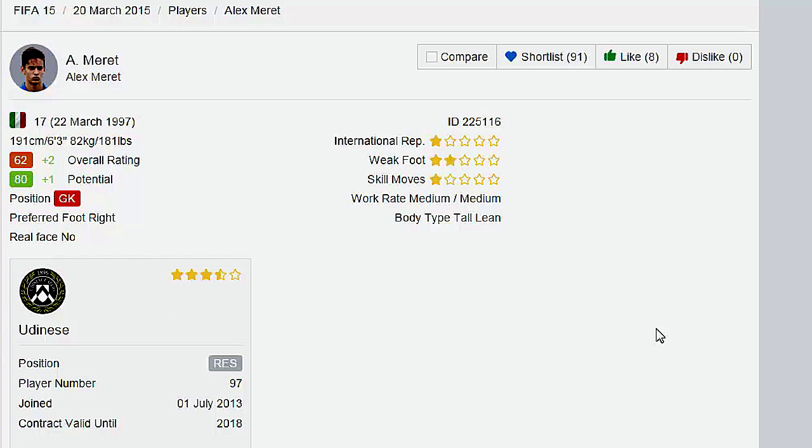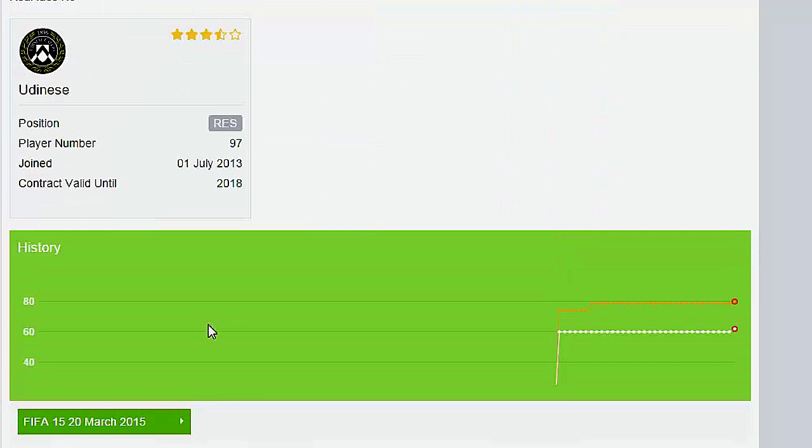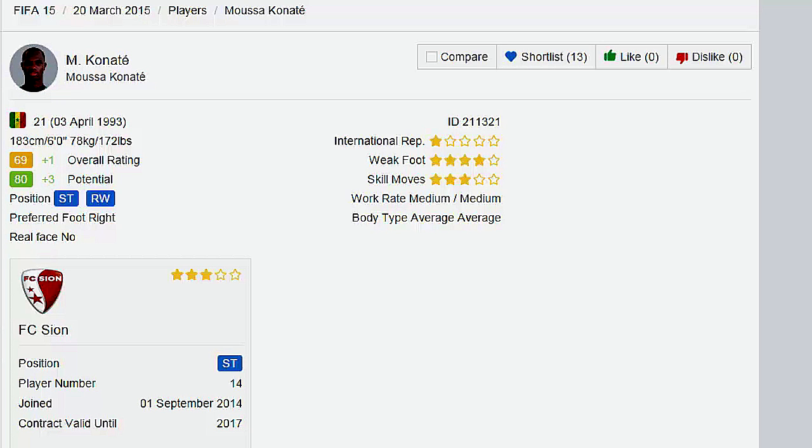I don't give enough love to goalkeepers, so I wanted to highlight a nice young developmental keeper — Alex Moret from Udinese. He's getting a plus 2 to his overall and a plus 1 to potential, welcoming him to the 80 potential club. Only 17 years old and 6'3". The stat most people care about: he's getting a plus 7 to goalkeeper reflexes — massive. Reflexes is arguably the most important trait for a keeper in this game, and he's already at 72 at just 17. Only gonna grow.